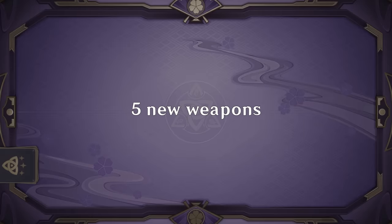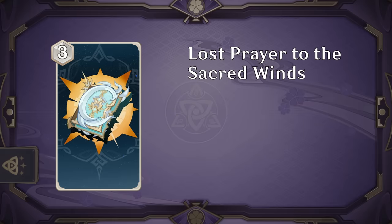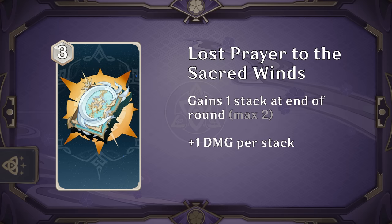First up we are getting 5 new weapons. Lost Prayer to the Sacred Winds is an interesting one as the first weapon that doesn't actually provide a damage bonus when equipped, but builds stacks at the end of the round up to a max of 2. Unfortunately, having to wait 2 turns for a plus 2 bonus is simply too long and this is already the baseline for a lot of other 3 cost weapons, so this looks pretty bad and there are much better catalysts you could be using.